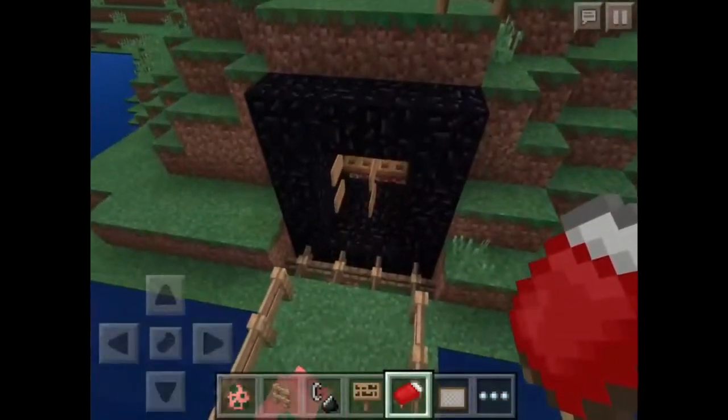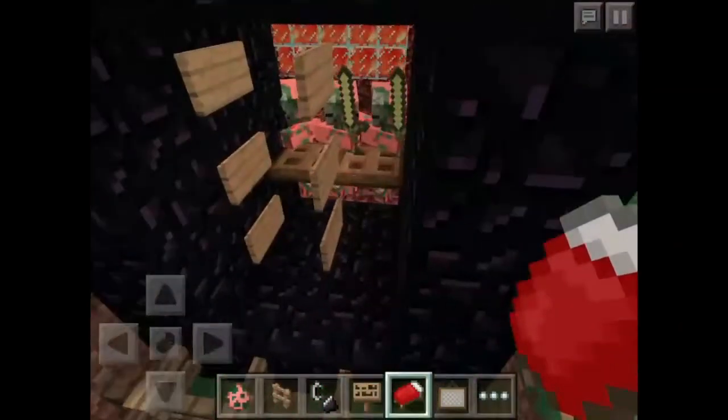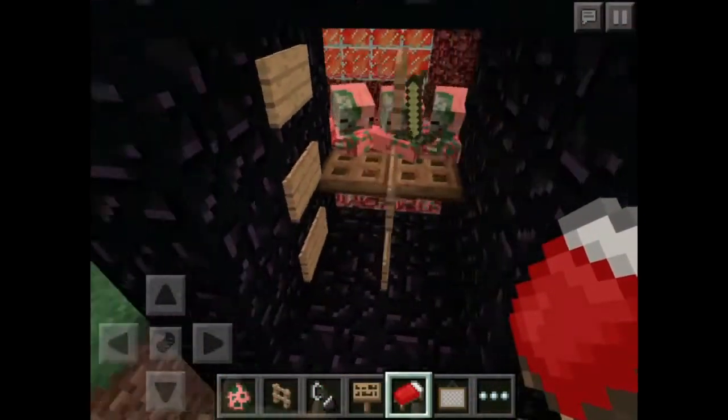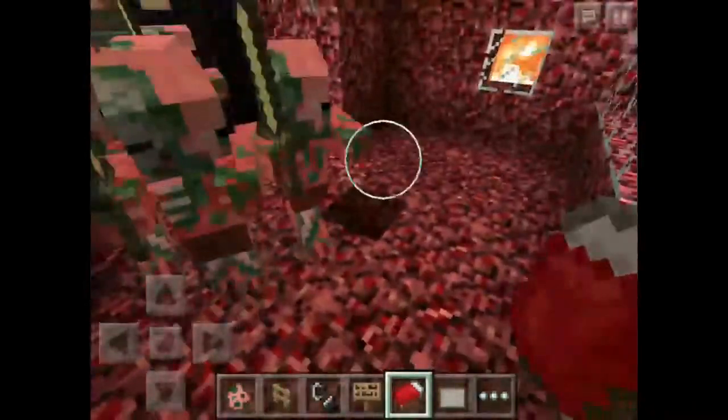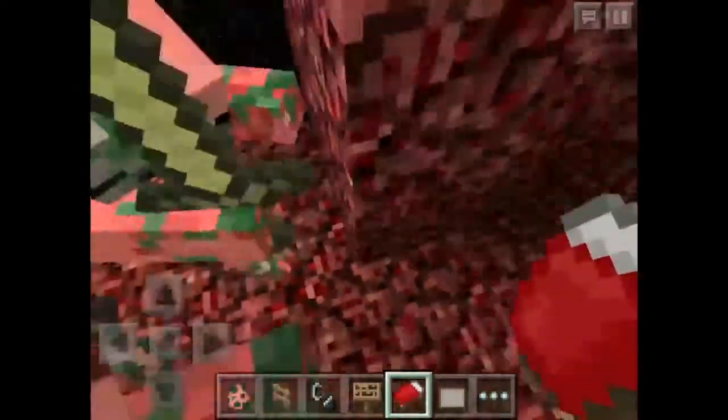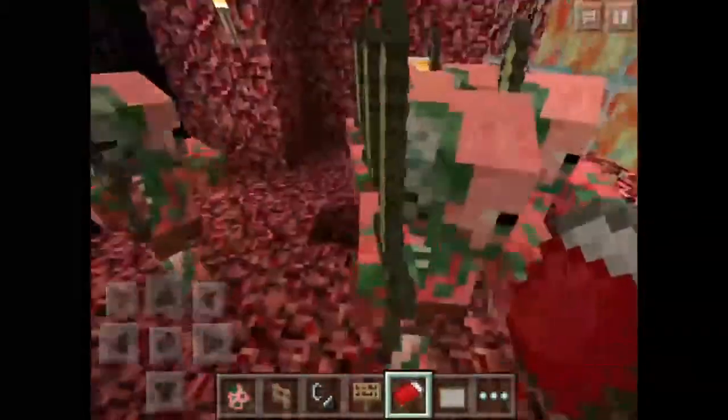You can't put trap doors because I did have a zombie spawner. It looks way better if you let them come out. If you do have a mob spawner and you don't have zombies crawling around everywhere, it looks way better.